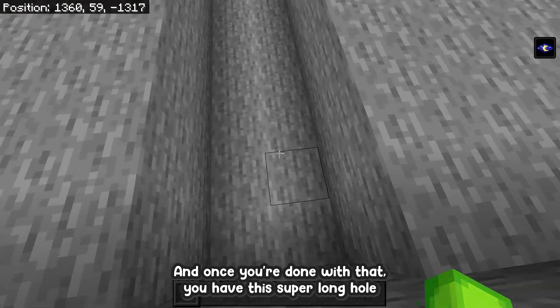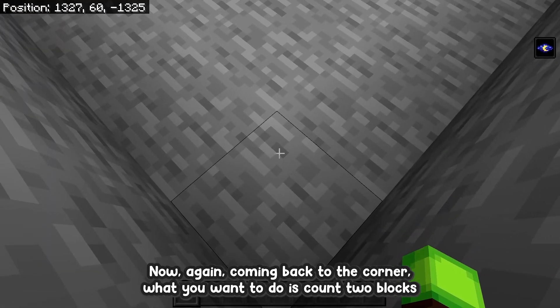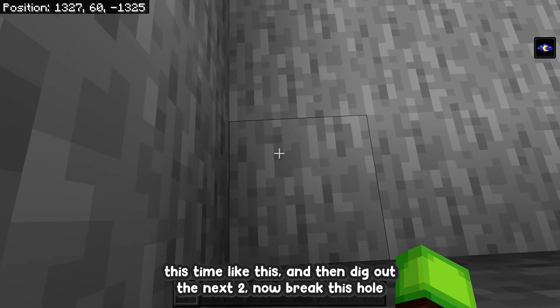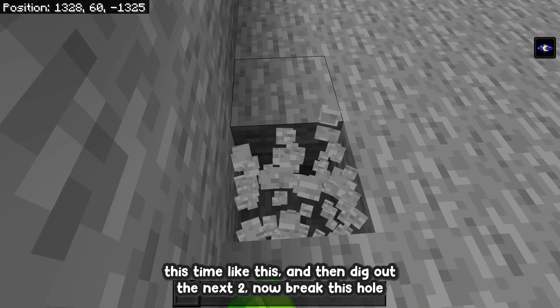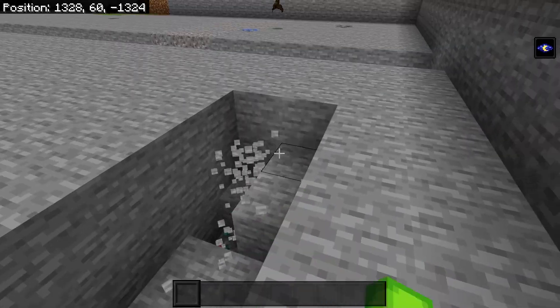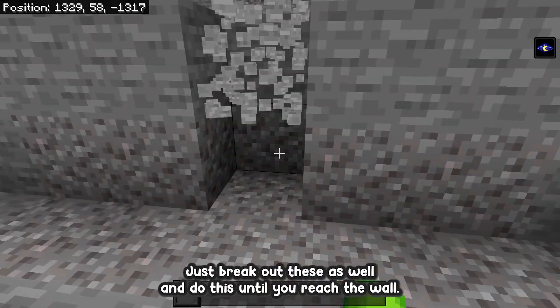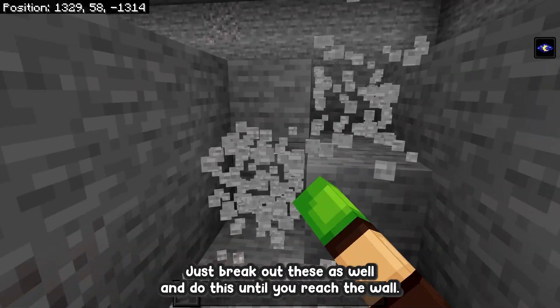Once you're done you should have a super long hole running throughout the entire farm. Coming back to the corner, count two blocks and then dig out the next two. Break this hole all the way until you meet the middle trench, then break out these blocks as well and do this until you reach the wall.